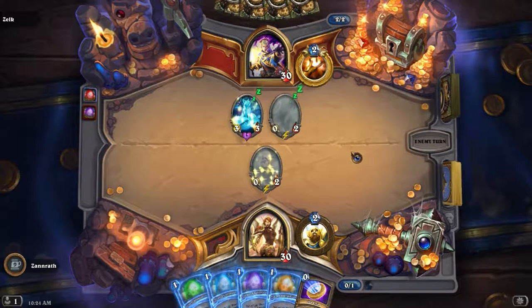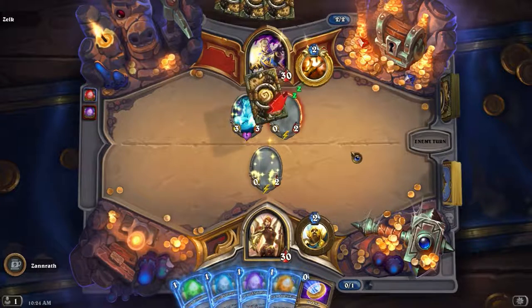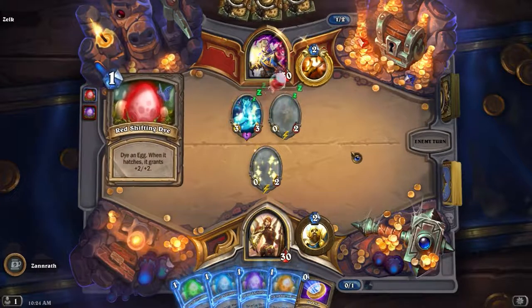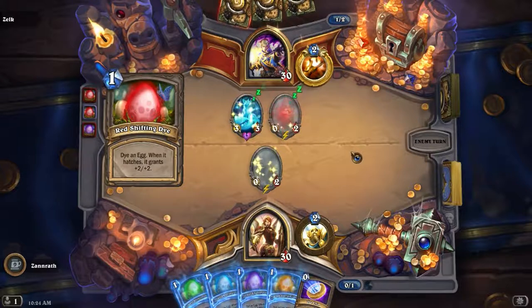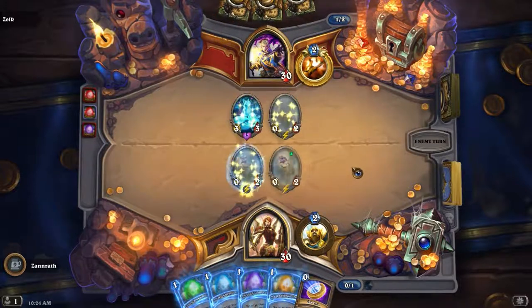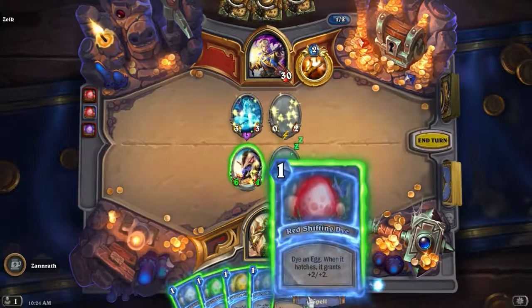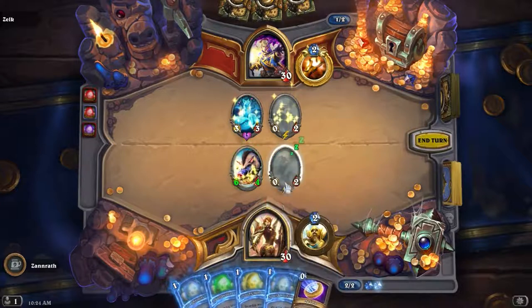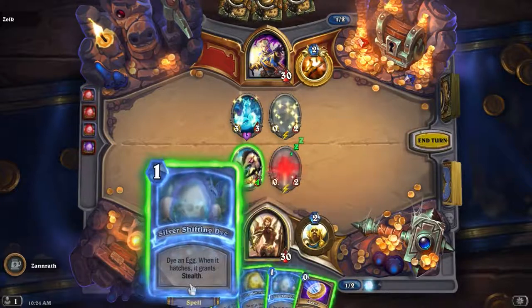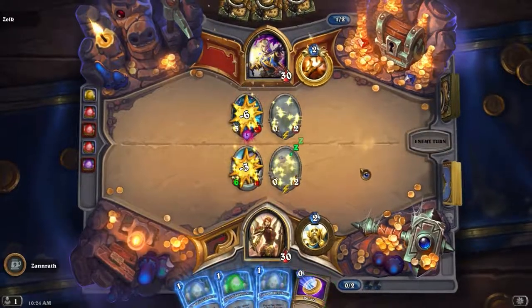So he's got a 3-mana minion, kind of like we expect. I'm going to get a 1-mana minion. Let's get the plus 2-2, so it can trade into the 3-3 — that's going to be pretty good. Going for the red dyes — Huffer boys! I guess we go like this, let's give him a second one. Huffer boys going in.